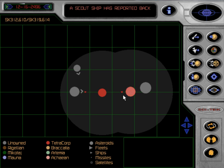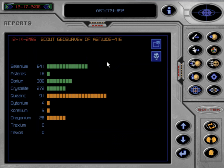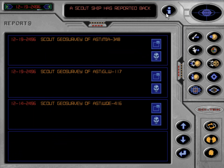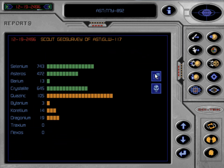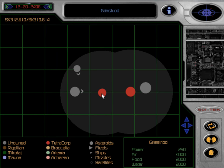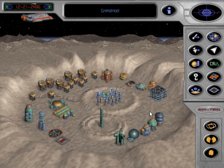We saw that scout ship return and now we have a geosurvey for that asteroid — it doesn't really have much in the way of value on it. We have two more geosurveys and neither of those colonies is too good either. Seems that we are a bit out of luck as far as rich colonies go at the beginning of this game. But one thing we are going to do is quickly colonize this place to make sure that these two asteroids don't crash into each other, because they are still worthwhile — just not rich. We are going to have to find glory and fortune elsewhere.